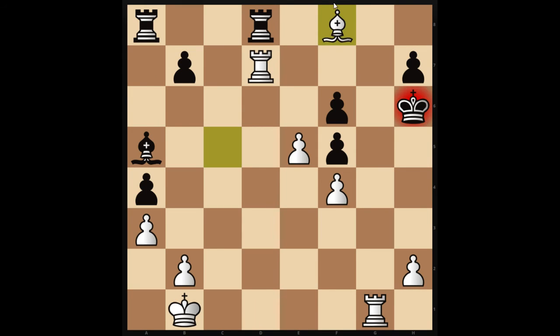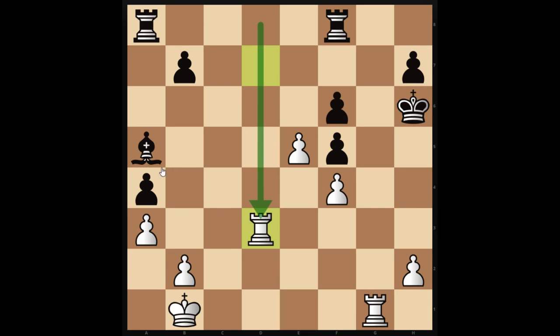So after bishop f8, let's show why we can't play rook d3 straight away — because of course, rook takes rook. And so that's why the sacrifice came on f8 from the bishop, to deflect this rook. Classic piece deflection strategy. Now rook d3 can't be captured, and if rook here, we still checkmate.